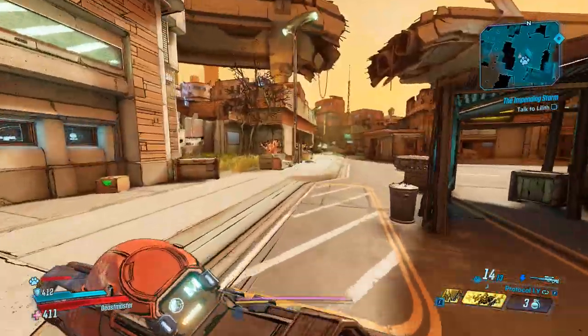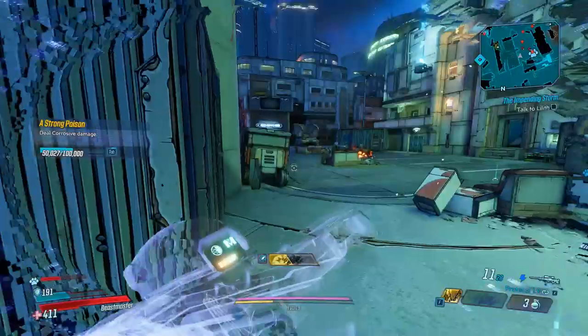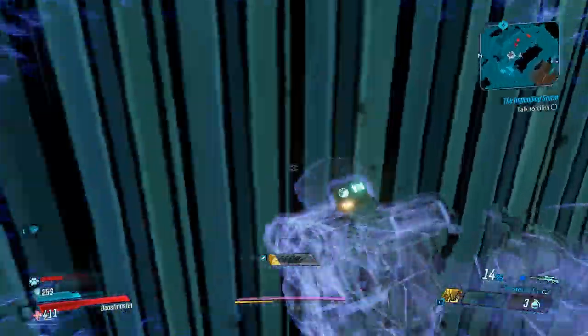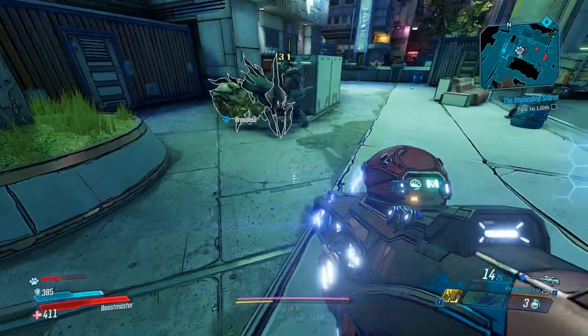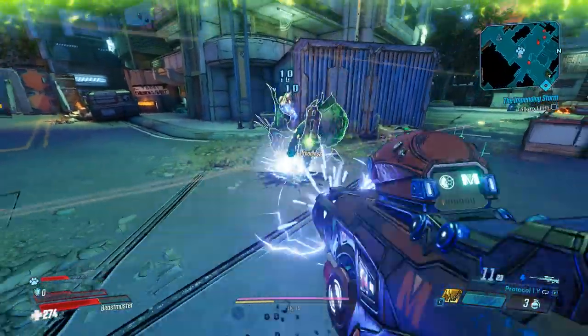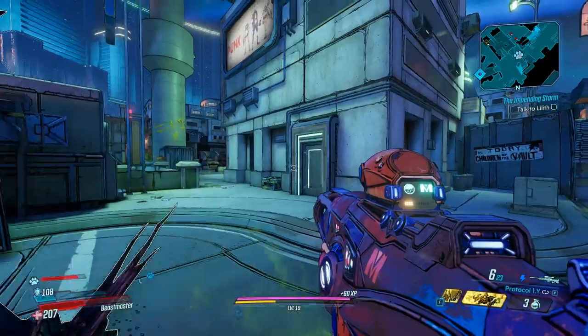And it's got a 14 mag — that's huge. One ammo per shot. I've been messing with it for a little bit, and the trick is to aim low at the feet, like at the ground, and a little bit back — not all the way in front of the enemy. Like right here. And it can hit most of the pellets. It might be my new favorite weapon.